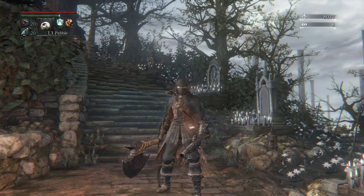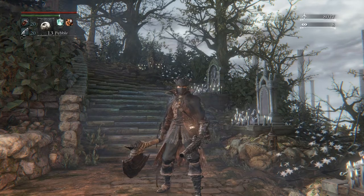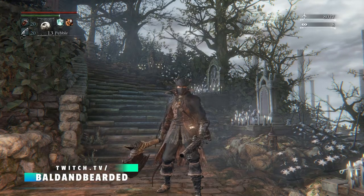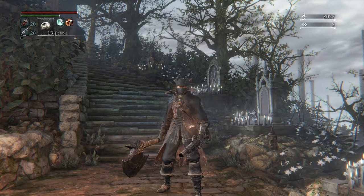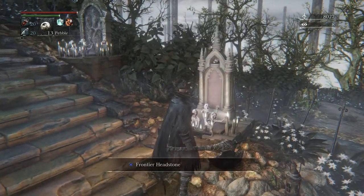Hey there everybody, welcome back to the next episode of the Bloodborne Ultimate Walkthrough Guide. Today we're going to be returning to Yosefka's Clinic, a little area unknown to most players, but it's imperative that we go there so we can get the summons to Cainhurst. So let's go ahead and visit this frontier headstone.